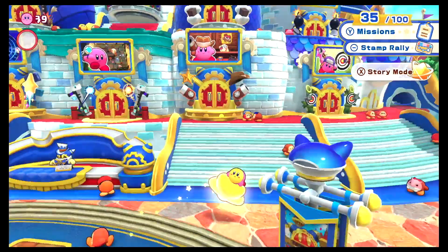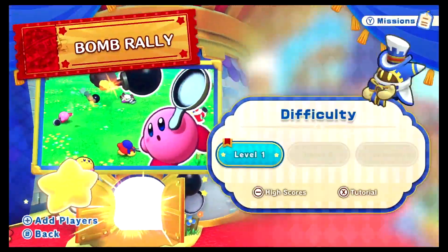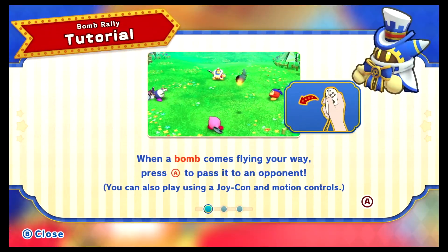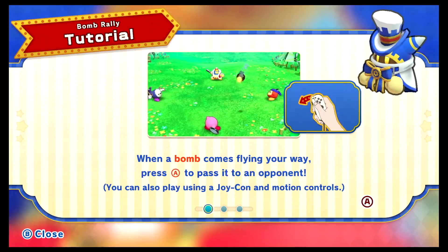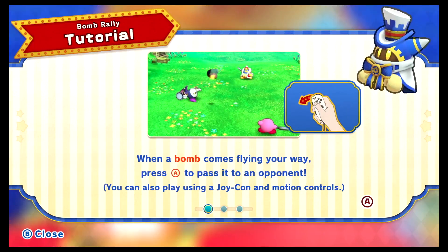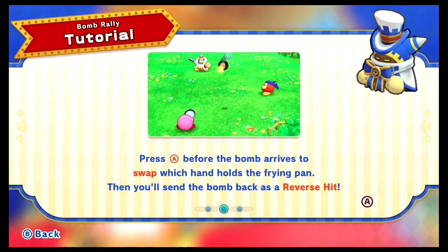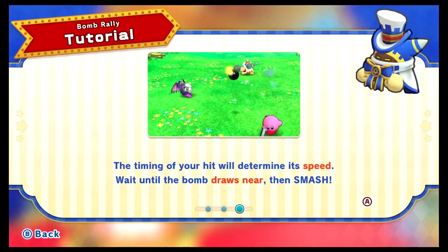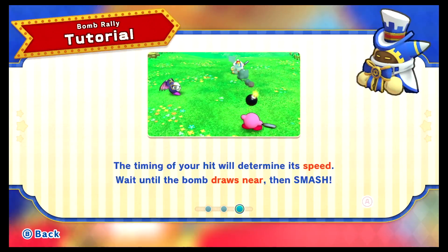We're heading over to Bomb Rally. Let's check out the tutorial first. When a bomb comes flying your way, press A to pass it to an opponent — it's basically hot potato with a really hot potato. You can also use motion controls. Press A before the bomb arrives to swap which hand holds the frying pan and send it back as a reverse hit. The timing of your hit determines its speed — wait until the bomb draws near, then smash.